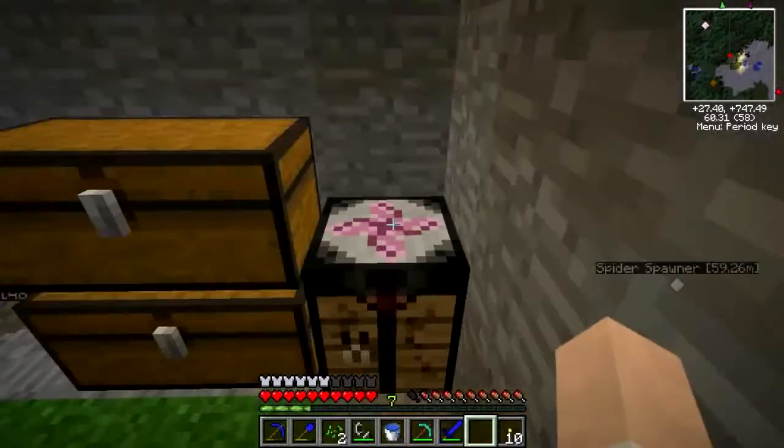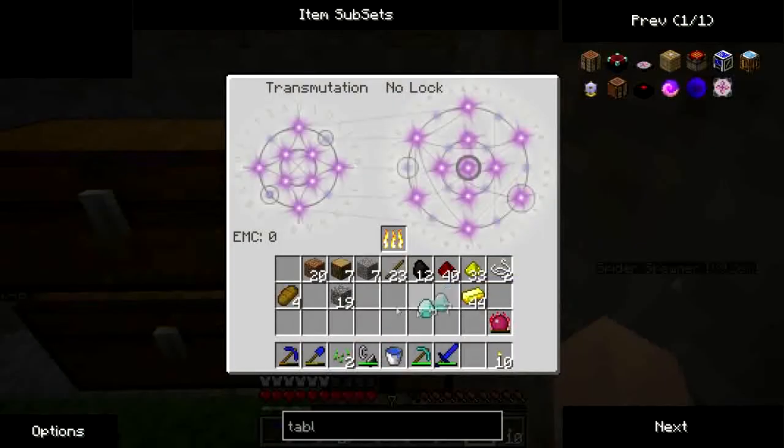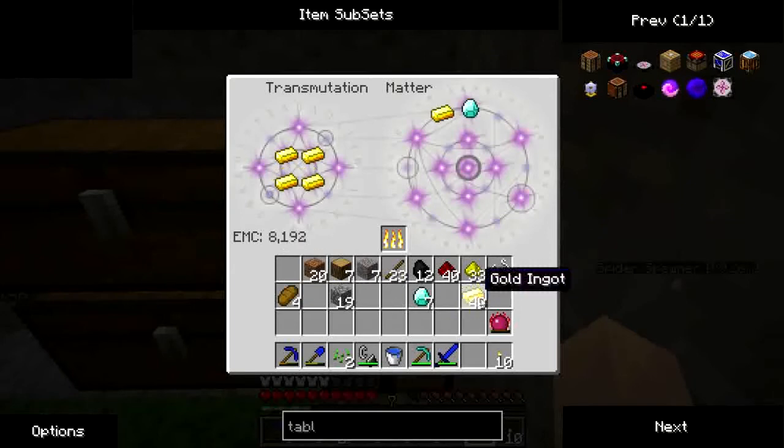This is something you're going to find quite useful, certainly getting started when you haven't got too many items. That was quite a high EMC value. Let's learn about gold — quite a high EMC value for gold. With enough gold, you can make a diamond.